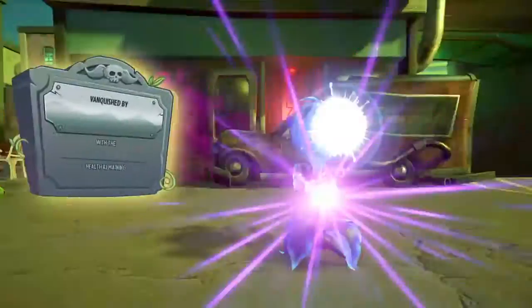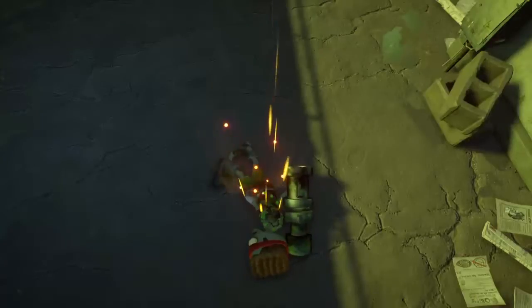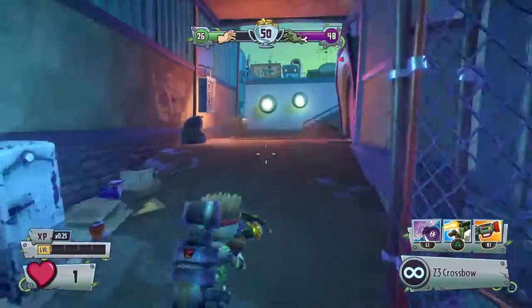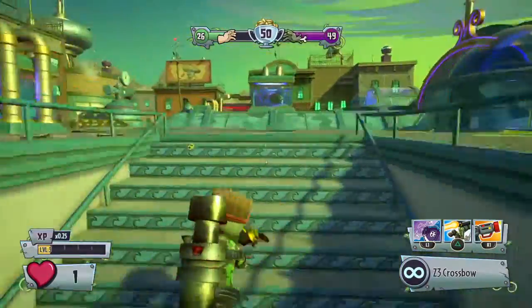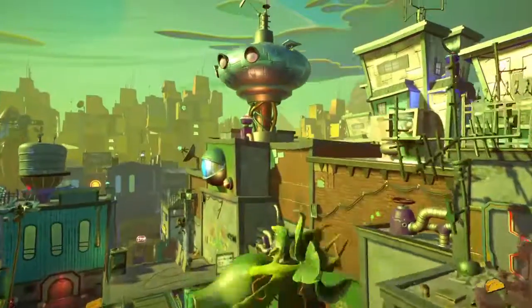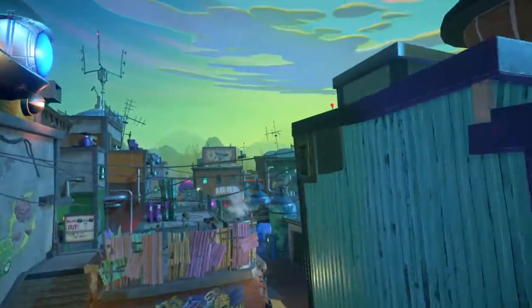Oh yeah! I knew it was a Plasma P. I have him. I think I saw Danger P in one of the previous episodes. We meet again, Danger P. Who's that? Freedom P — we meet again. I think I've seen him. I'm pretty sure I have. Anyways, we meet again.